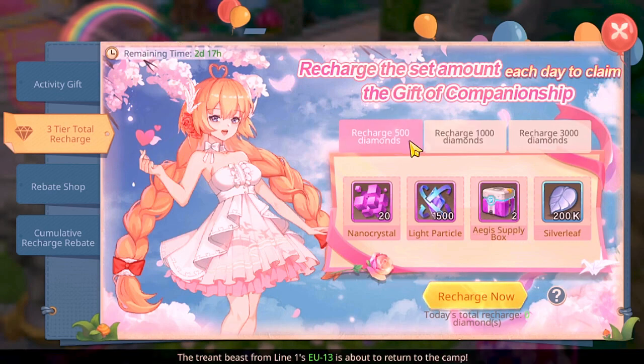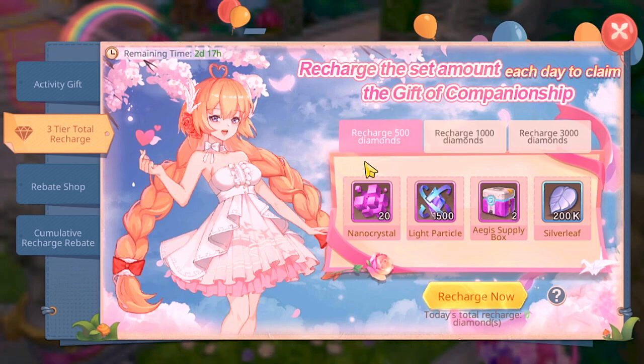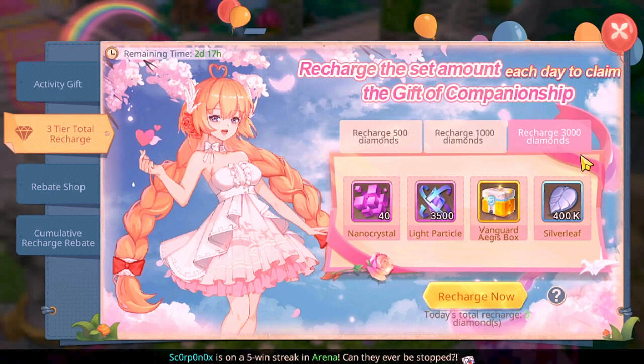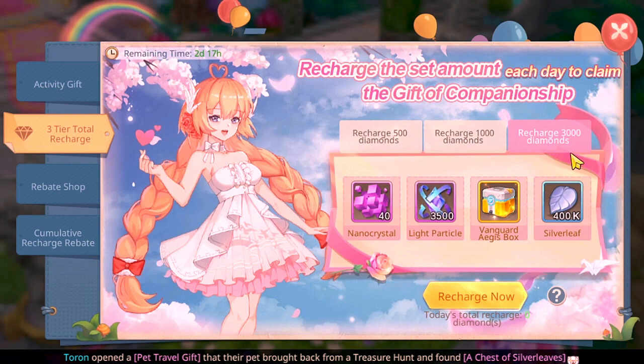If you already recharged 500 and want to reach the second tier, you only need to recharge another 500 — not an extra 1000. You recharge 500, get those rewards, then recharge 500 more for the next tier. For the third tier, you need a total of 3000 diamonds. If you already have 1500, you just need another 1500 to claim it.